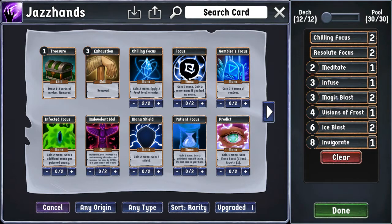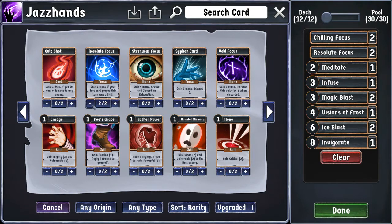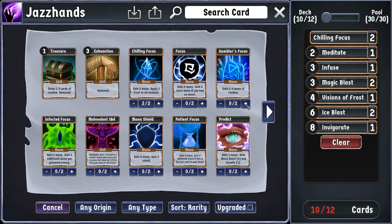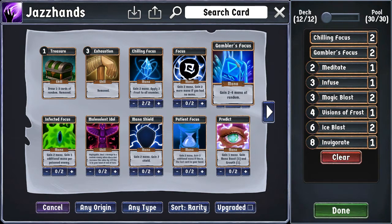The first thing I wanted to do was look at changing the starter deck a little bit. The Resolute Focuses were not bad, but I wasn't happy with the number of times where playing them put me in an awkward position where I either had to play cards I didn't necessarily want to play in order to get the mana back, or where I just outright couldn't play them at all to get mana because I just didn't have the skills. So instead, I'm going to remove these and put in Gambler's Focus. The deck still wants a lot of mana, and with Chilling Focus only producing two mana, I want to be able to get more than that for my other mana card.